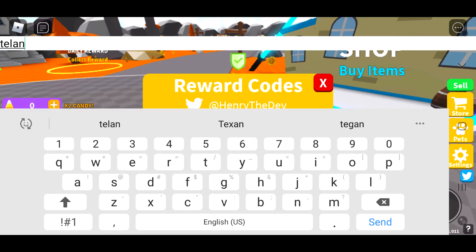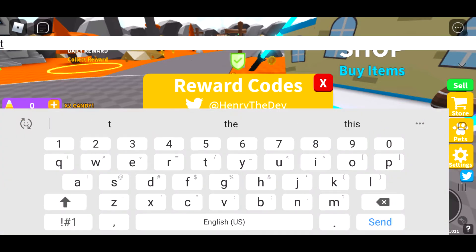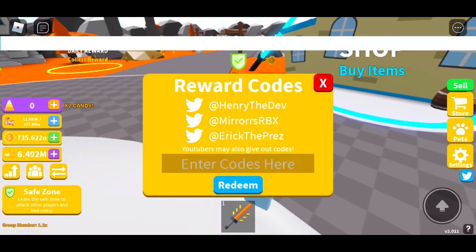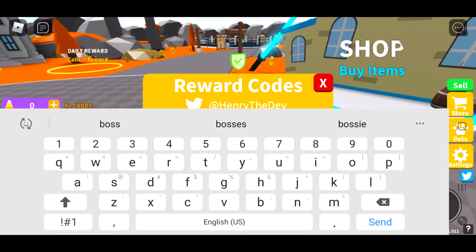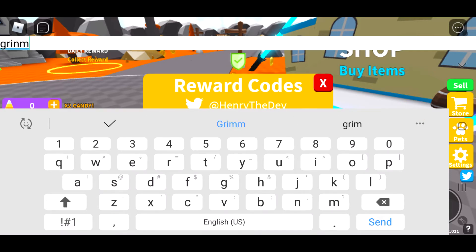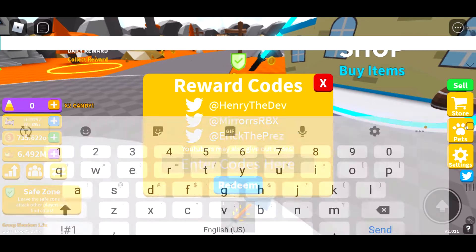And this one will actually be a good one — not only will it give you coins, it will give you... I can't spell correctly. I literally just smacked myself in the face. It will give you 50 crowns. Wait — 50 crowns. Nice. Boss — and that will give you 200 crowns. That's pretty good. Grim, right there — code accepted, that will give you 50 crowns.